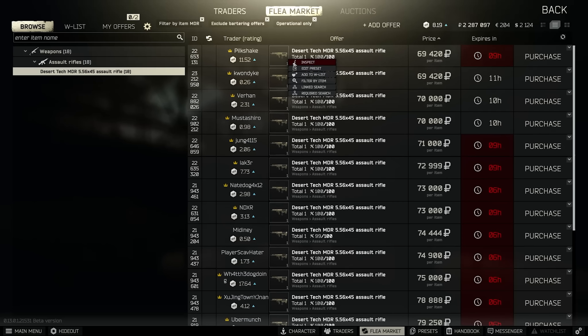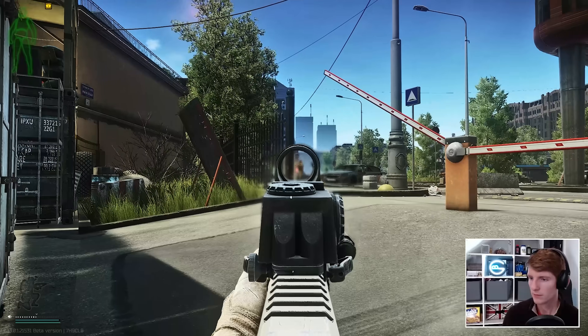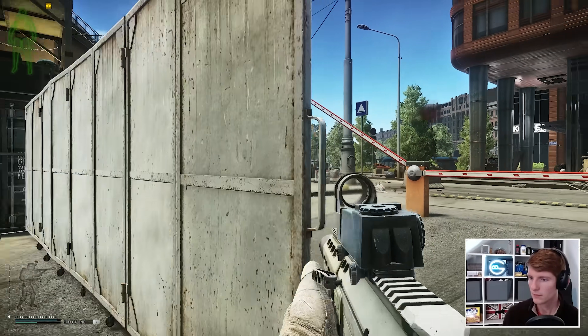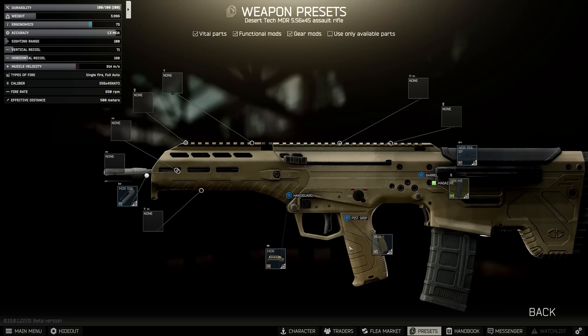In its default configuration it comes with 75 ergonomics and 71 recoil, with a nice inherent recoil profile that allows it to be used fairly comfortably even at stock. Vertically this is similar to the SCAR, so top tier in that regard.